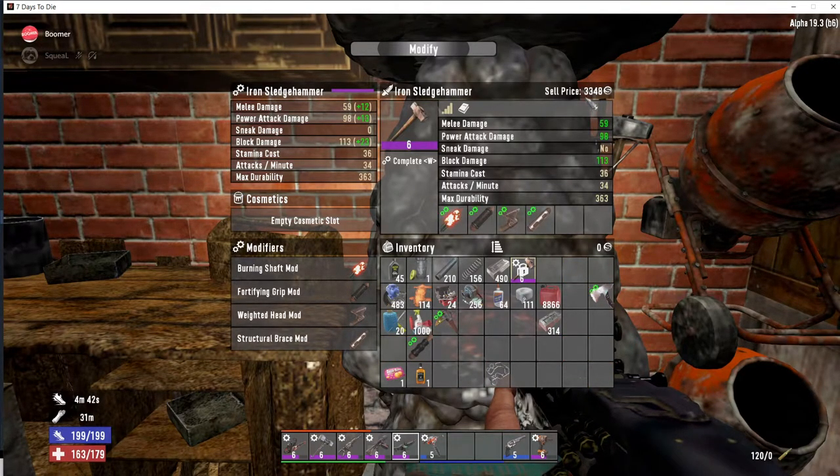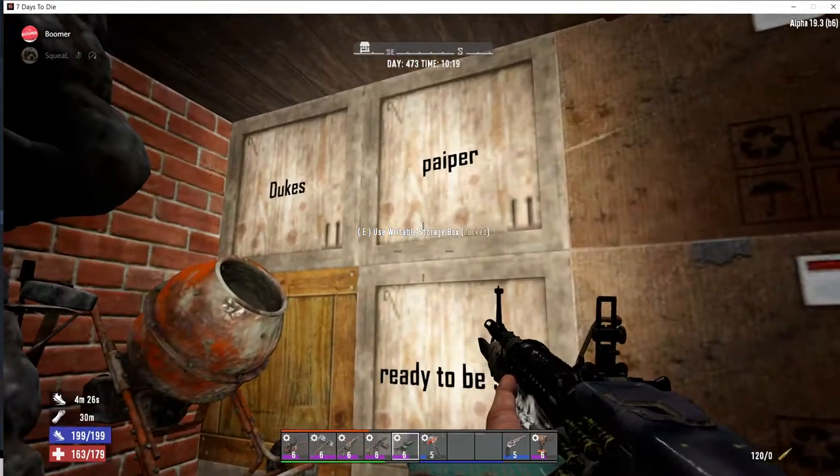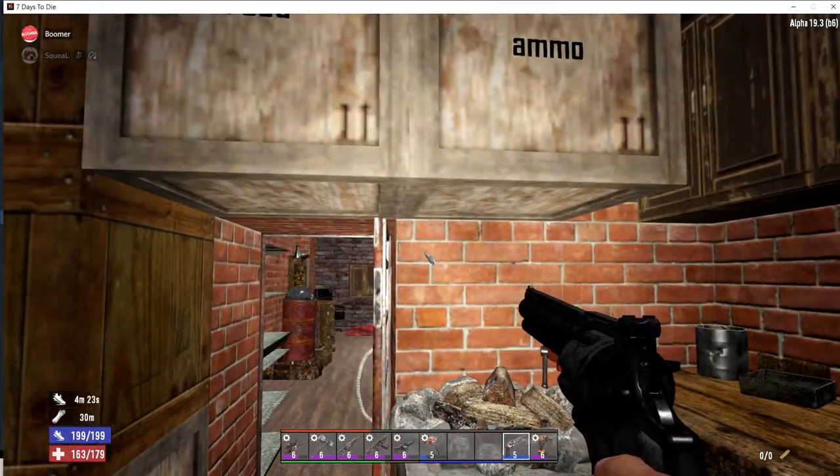After putting the mods on, see the price now — 3,348 dukes. Remember in the beginning it was just 166, and now if you sell it you're going to get 3,348. But you can still do even better, though this part is a bit more difficult to show.